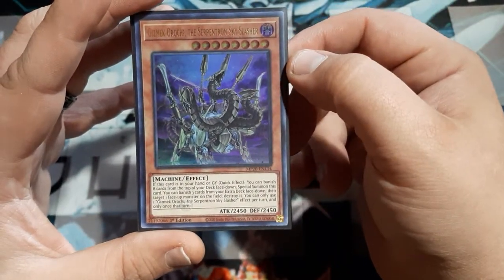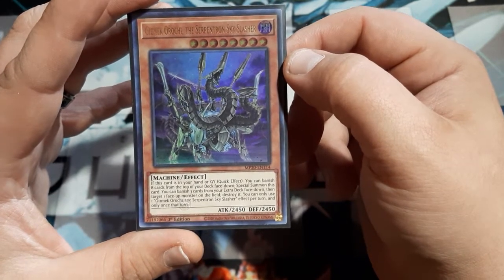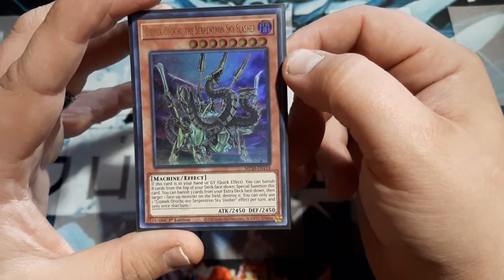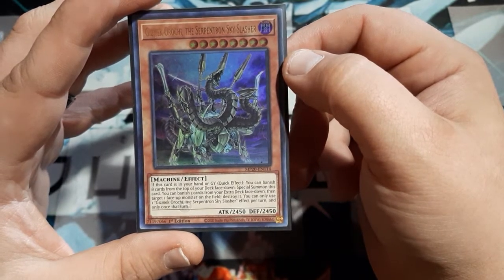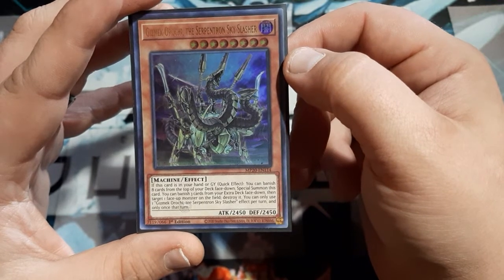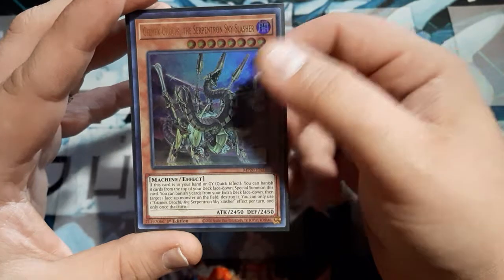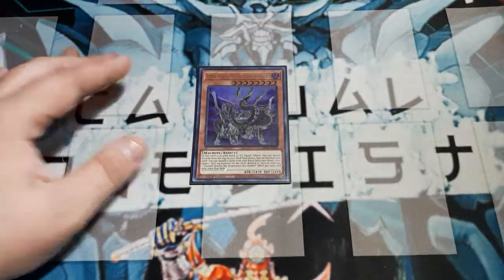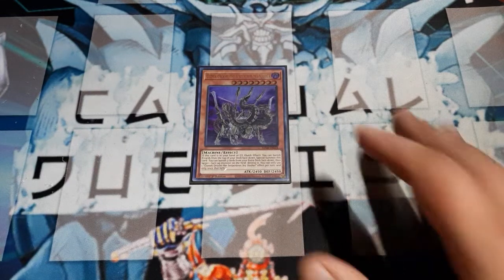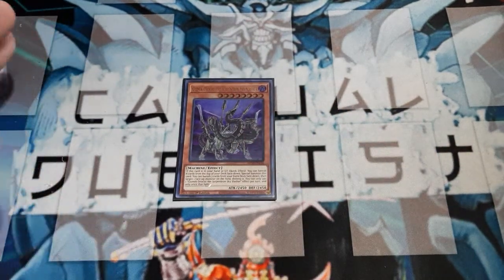The effect: if this is in your hand or graveyard, as a quick effect, you may banish 8 cards from the top of the deck face down to special summon this card, or you may banish 3 from the extra deck face down, then target a face-up monster on the field and destroy it. You can only use one effect per turn and only once that turn. So we can either summon it, or we can use our spot removal destruction effect.